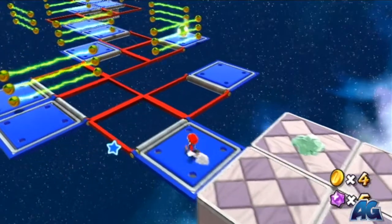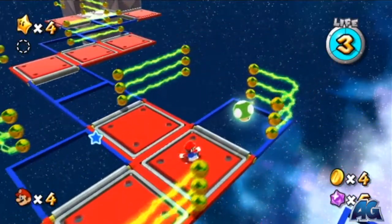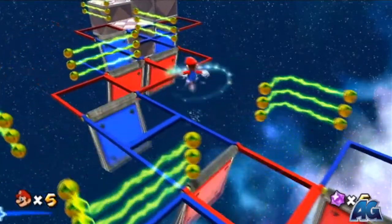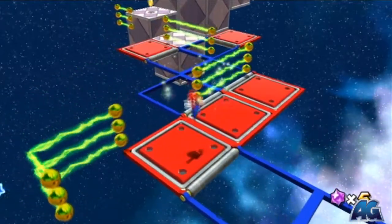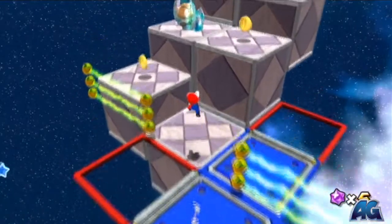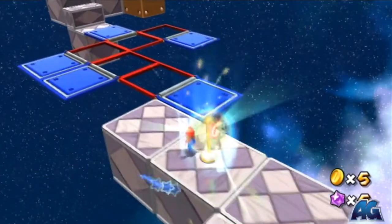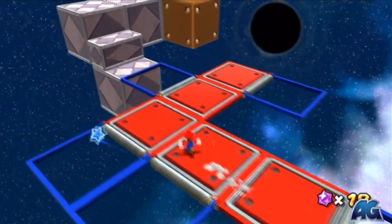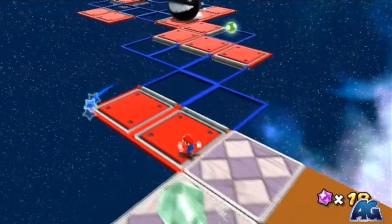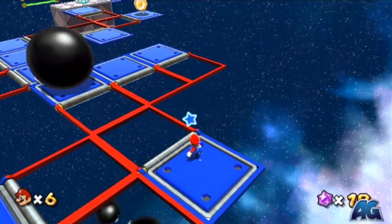This galaxy is comprised of a bunch of platforms, and to switch from the red and blue platforms, you just have to jump and shake your remote so that Mario does a little spin in the air. That's pretty much how you navigate this entire galaxy. This is a very short galaxy, although there is a comet medal we're gonna be picking up. Any time you shake, the platforms will switch colors. It might get a little tricky at some parts, but it's harder on the mind than it is on the fingers. There are two 1-ups in this galaxy — I got one a little while ago and just got another one.